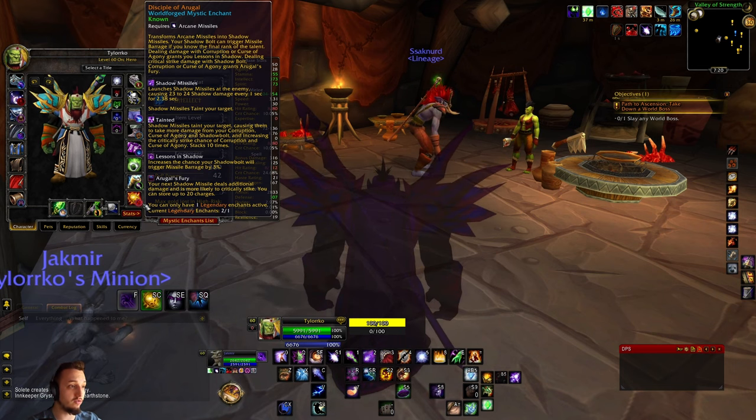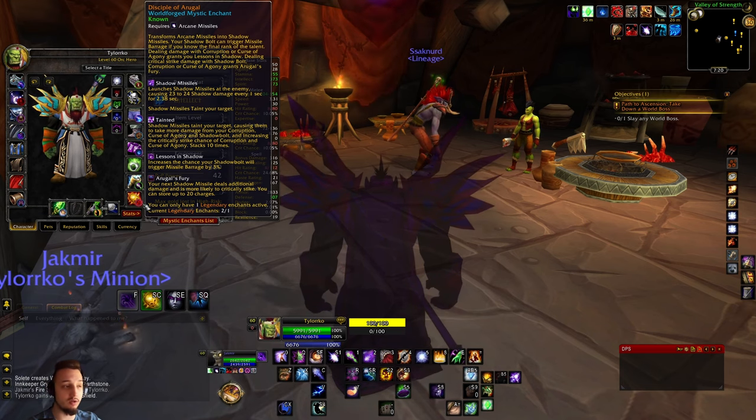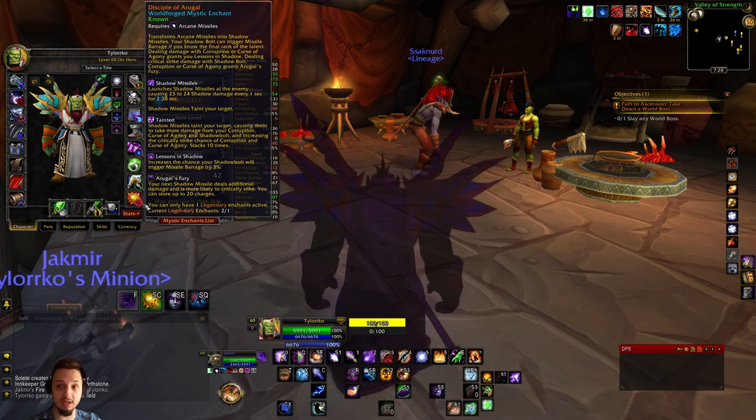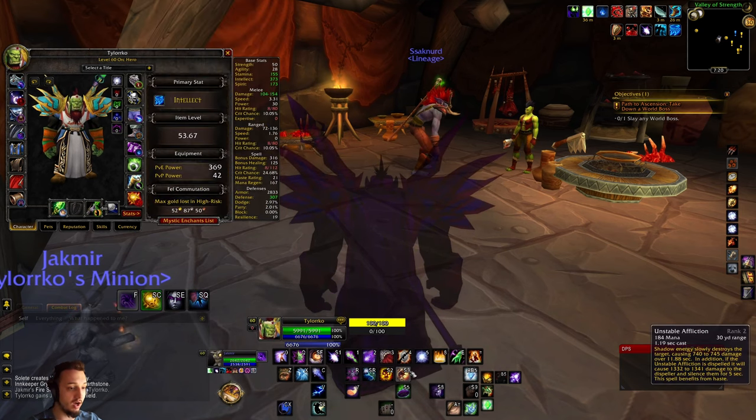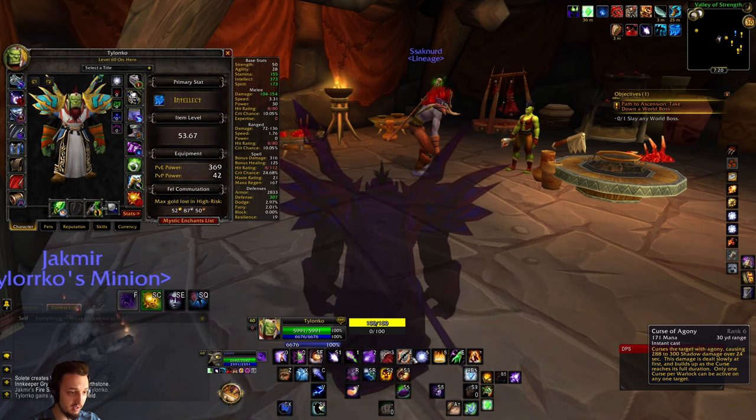Then also Argul's Fury, which increases crit and can store up to 20 stacks. So basically, if you're not getting it you're going to get a lot of damage, and once you do get it, even more damage. What we went with most importantly are Corruption, Curse of Agony, and a couple other things.